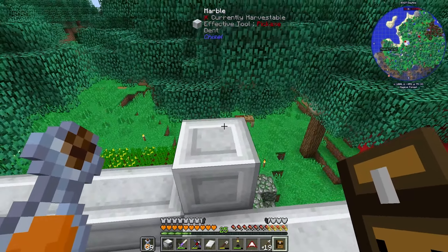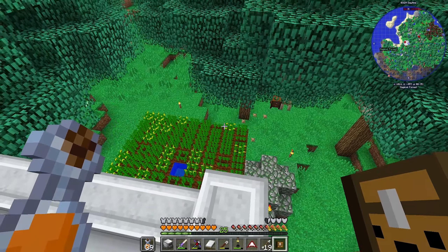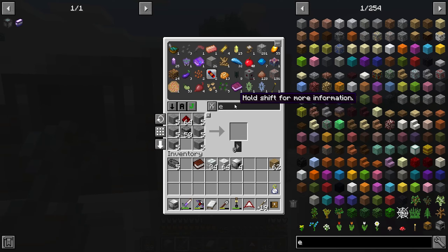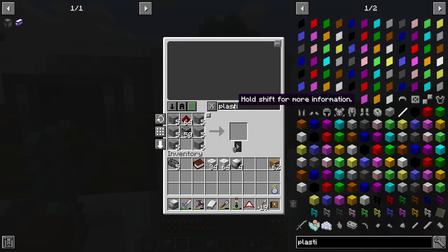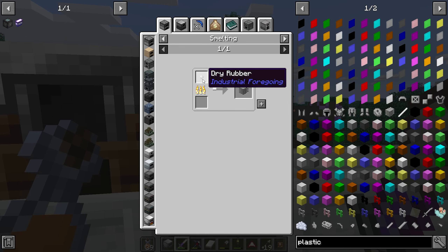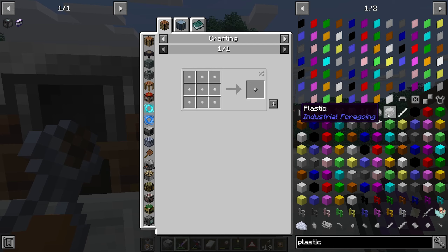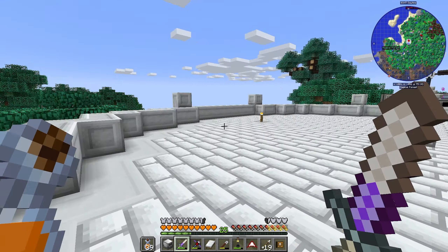Let's get this stuff set up and make some plastic. To get plastic, we smelt dry rubber, and dry rubber is made from all those tiny dots. That's actually pretty easy — we just need to get power to this thing.